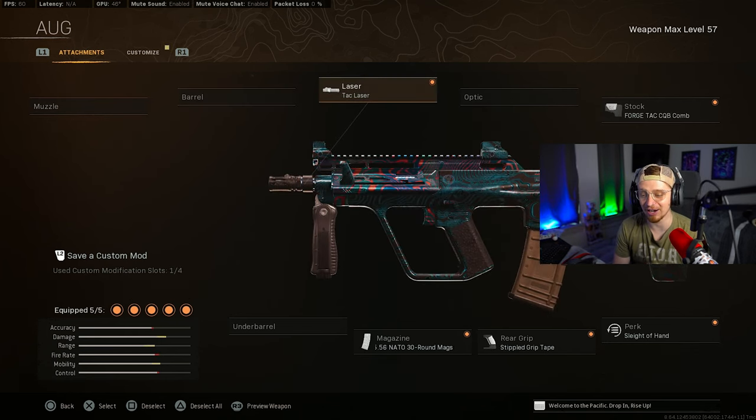For the AUG SMG fans, the AUG has always been a lot of fun. Here's my build: the Tack Laser and the CQB Cone for maximum ADS and sprint-to-fire, the 30-round NATO mag for maximum damage range and damage per bullet. Keep attachments focused on ADS, and of course, Sleight of Hand because you only have 30 rounds. Definitely a fun loadout to try out.